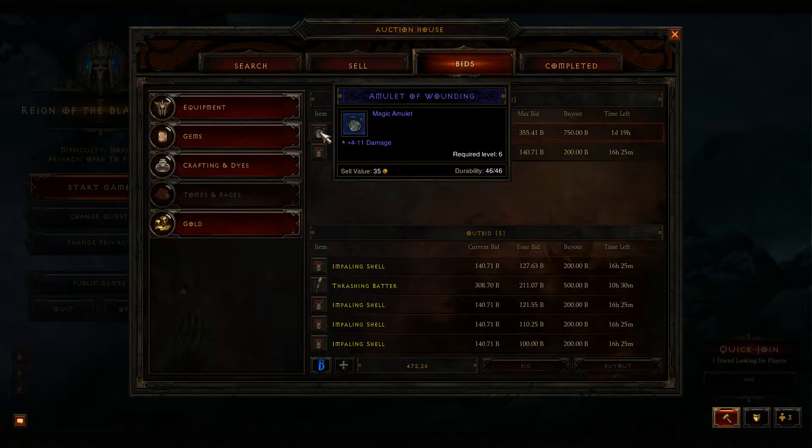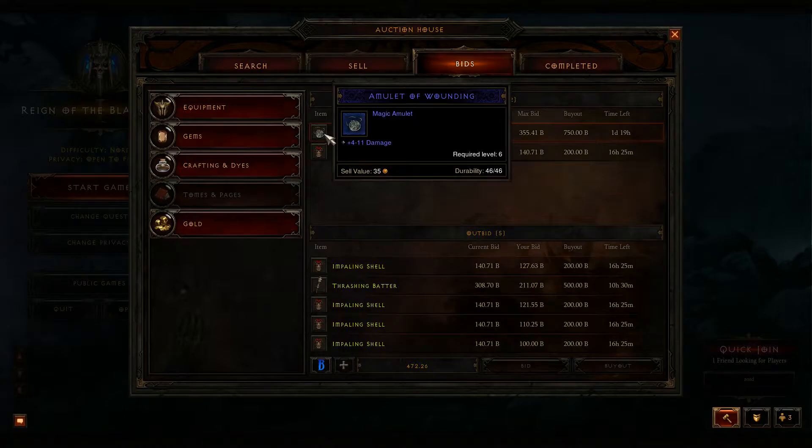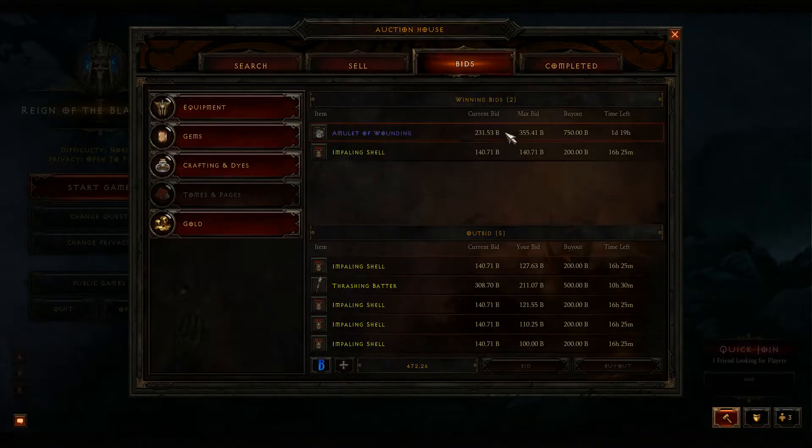Just wanted to show you guys this Amulet of Wounding, 4-11. Insanely good. This is such a low buyout for this item. Remember that 4 out of 10 I was going for? The bid was at 1,500, another one went to 1,400. So this is a ridiculously low buyout.